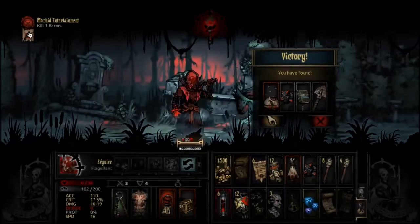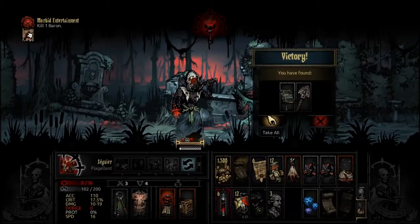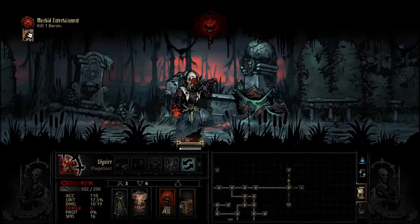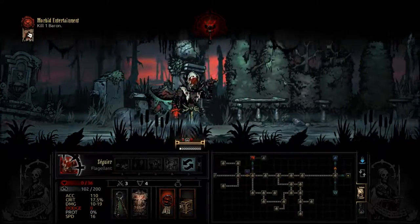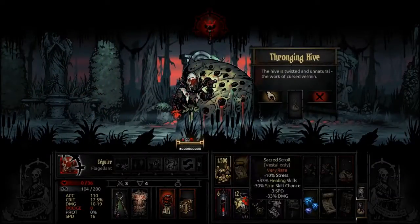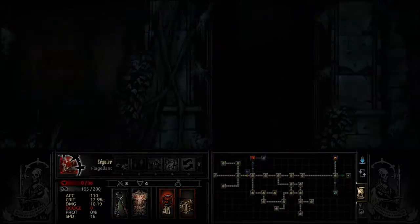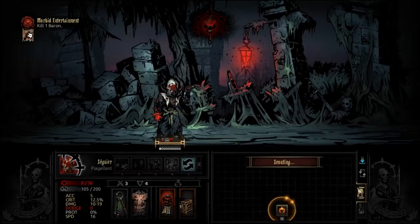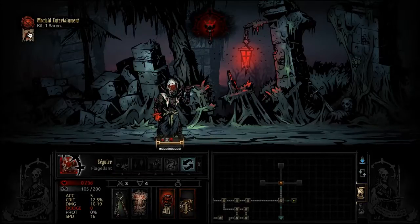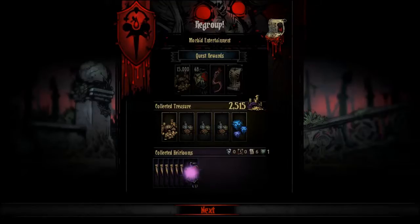Remind yourself that overconfidence is a slow and insidious killer. Clearly overconfidence is a very insidious killer, given that it just wiped my party because I thought I had an actually good team. Let's just see what this other curio is — I don't even have any torches to burn it, I dropped them all. Get a little bit of last-second scouting. How many paths does this reveal? Another three paths. Yeah, we gotta leave. We lost three heroes here. They were so high level — they should not have died. A team of level two heroes lasted longer than that.